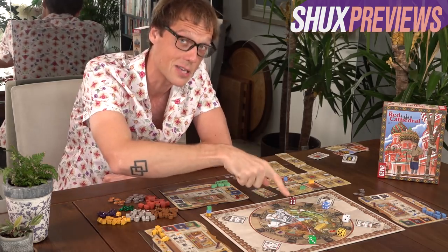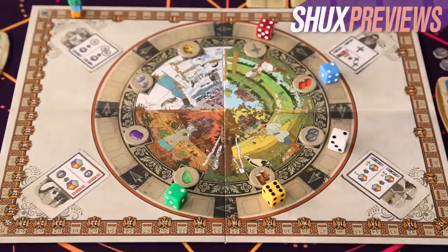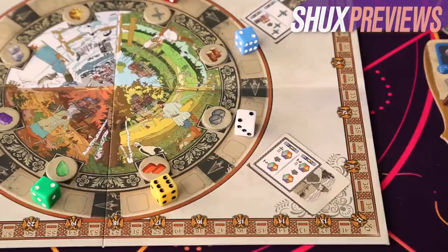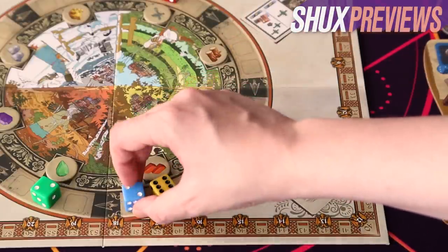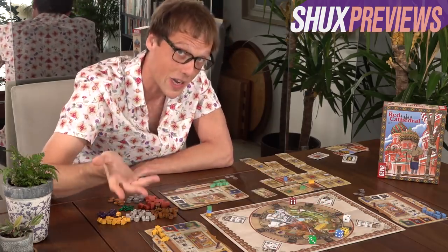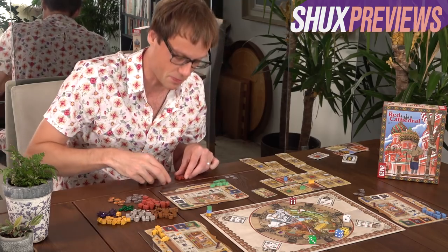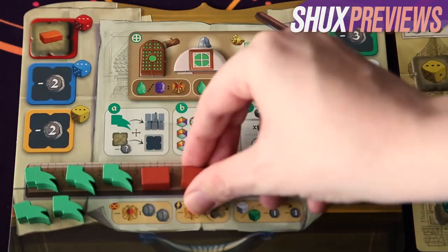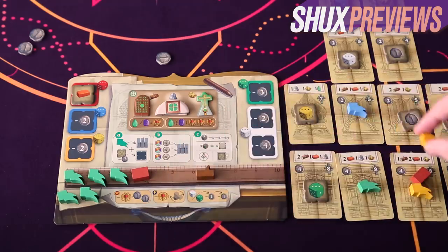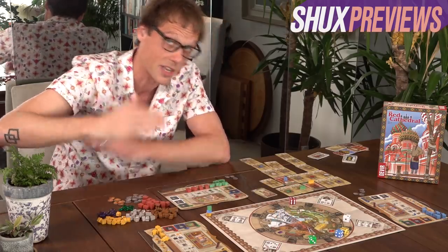Let me describe the third thing you can do on your turn - get those resources you'll be desperately needing. This feels like the heart of the game. If you choose this action, you're going to pick one of these five dice and move it forward as many spaces as shown on the pips. Let's say I chose to move this blue two - it ends up next to this yellow dice in the brick section. I'm going to get two bricks, but because there are two pips on the dice I moved, I get that twice - so four bricks.